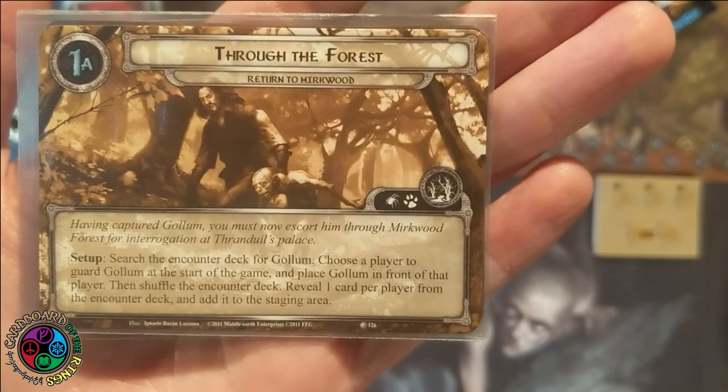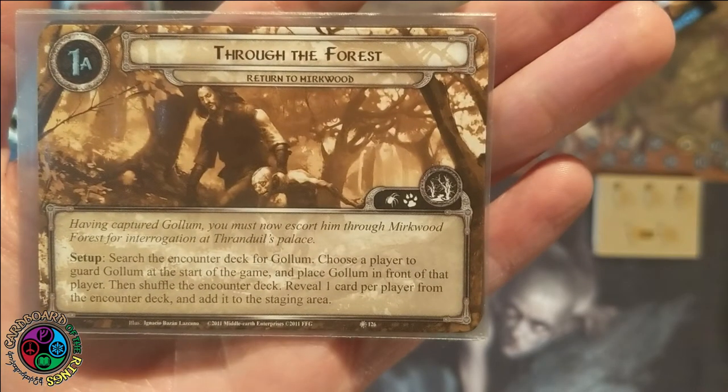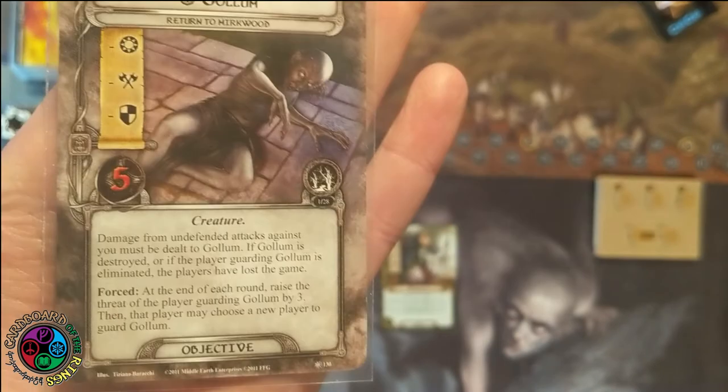Alright, the final quest in the Shadows of Mirkwood cycle is Return to Mirkwood. To start this one, you find Gollum and put him engaged with a player. Gollum has no stats, five hit points, and damage from undefended attacks against you must be dealt to Gollum. If Gollum is destroyed or the player guarding Gollum is eliminated, the players lose the game.